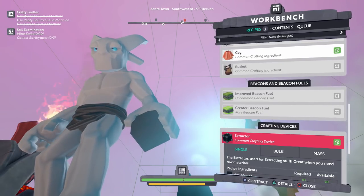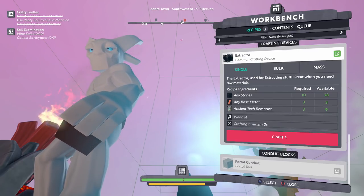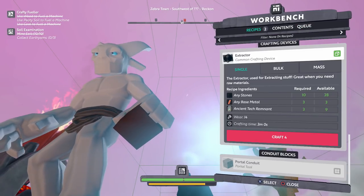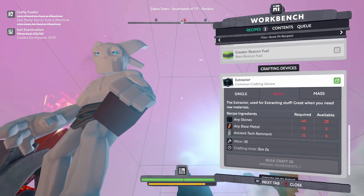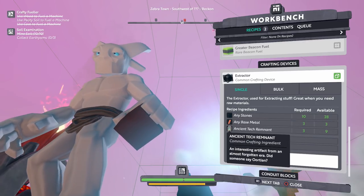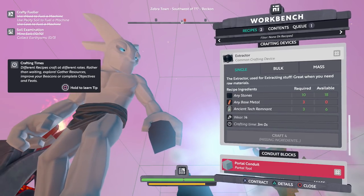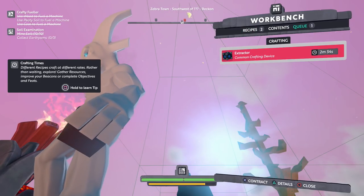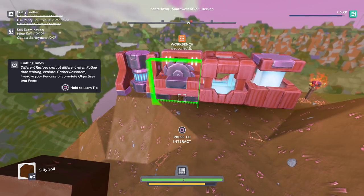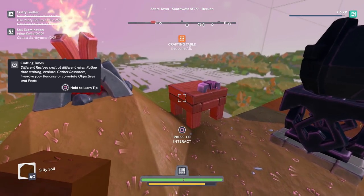Right now we have some recipes — we only have two we can actually do. There's machine copper, and there's also warp augment if we wanted to make that, which I don't at the moment. Other machine stuff: a nail, a cog — 'useful component for gizmos and thingamabobs.' So all this stuff is like very simple recipe pieces. There's also an extractor: 'Use for extracting stuff — great when you need raw materials.' I don't know exactly what that means, but it sounds nice to have. The least you can make is four. And there's also a portal conduit. And when you place them all together, they become this whole thing.